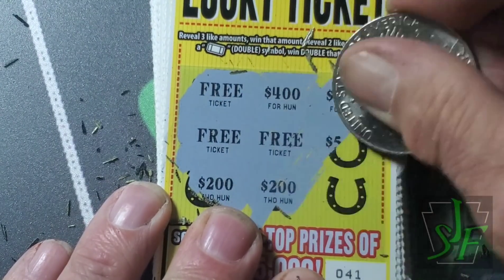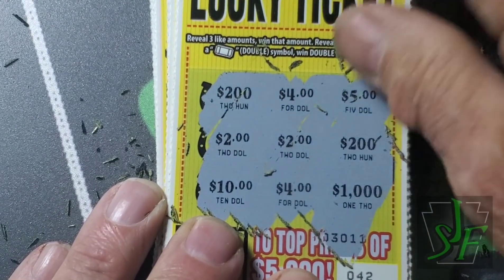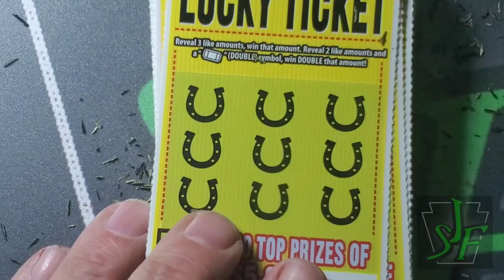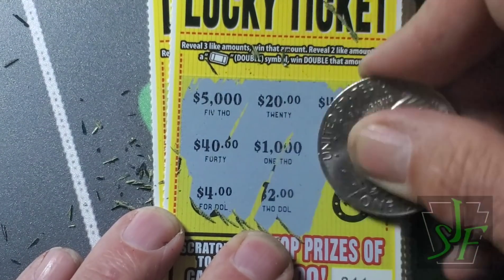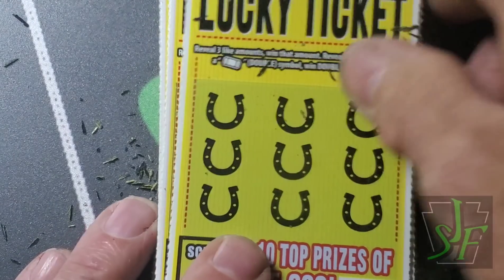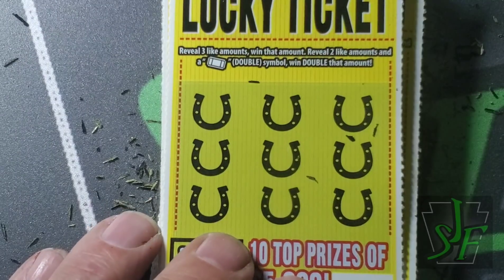Free ticket. Free ticket. Free ticket — that's 41. Here's 42. 22. No. 43. Nothing. How about that 4-for-4? Ticket 45. Ticket 46 — 44 and 40. 47.